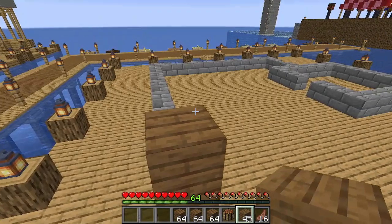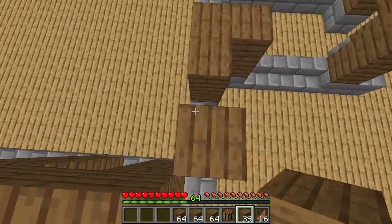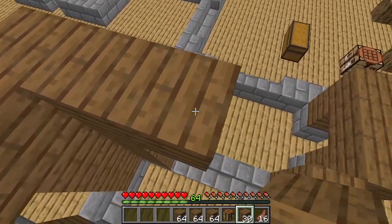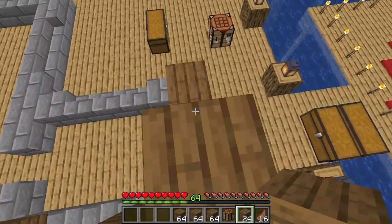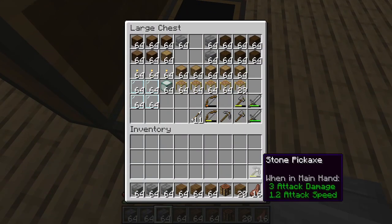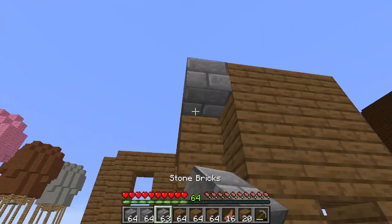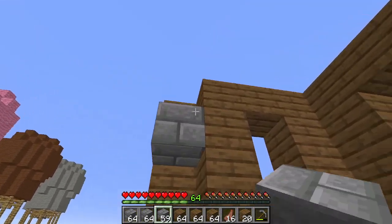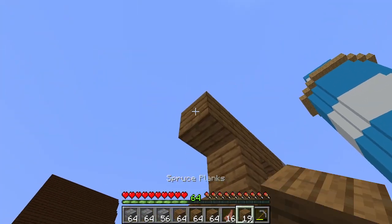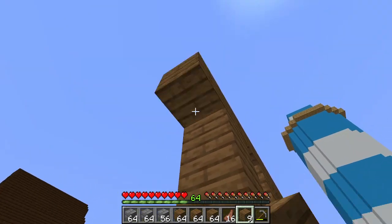This is basically what we're doing — we're building ourselves a house. An ice house. I have plenty of resources this time around when building, because last time I had nothing when it came to resources. This time I got some stuff.